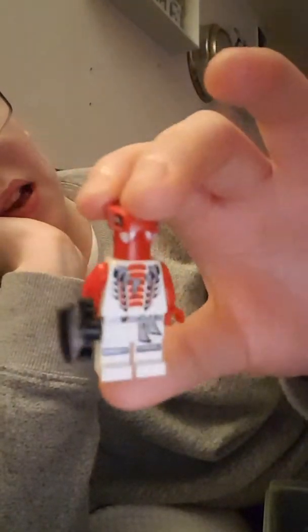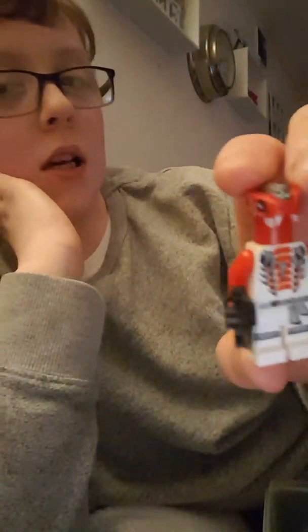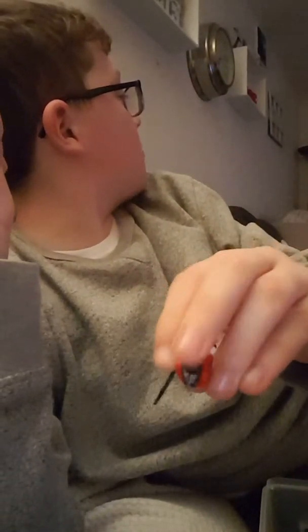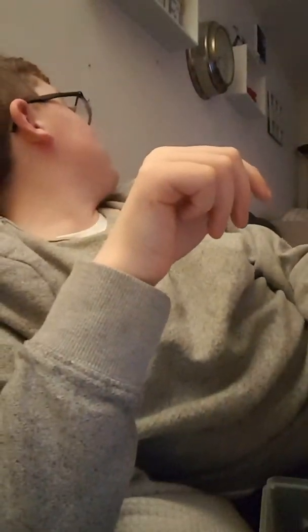Now we're doing the Serpentine. Here's Venom — he's a custom named snake with Zane's legs. I couldn't find anything else white so I had to use Zane's legs. I think he's a Fangpyre.